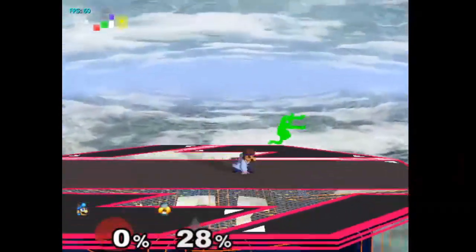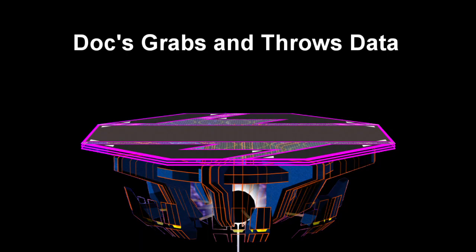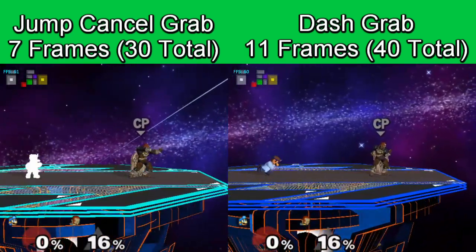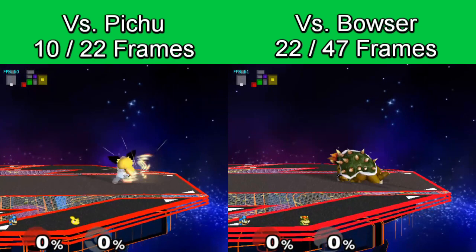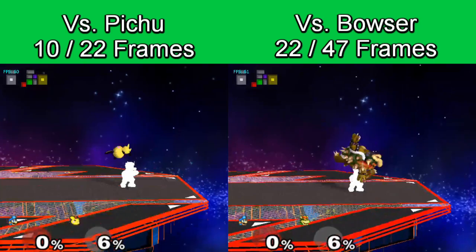However, a few are also incredibly powerful ones to learn that can lead the way to victory at any level. Doc should always jump cancel his grab. This is due to the fact that his dash grab is 4 frames slower on startup and has 10 extra frames of lag if the grab whiffs. Also, all of Doc's throws are affected by character weight, meaning Doc will have slightly different timing for when he can start to move on his up and down throw depending on the character thrown. The heavier the character, the longer Doc is in lag.